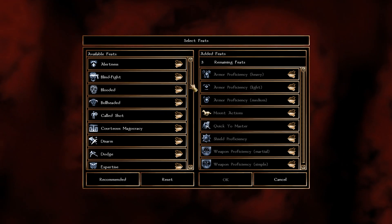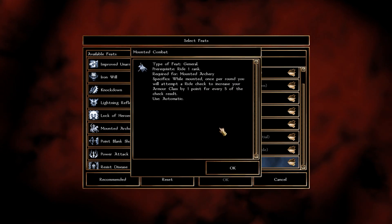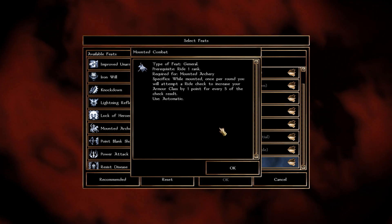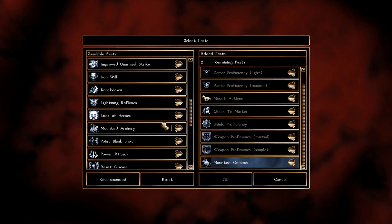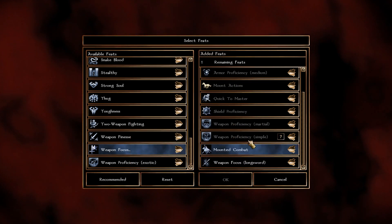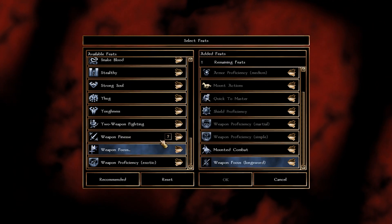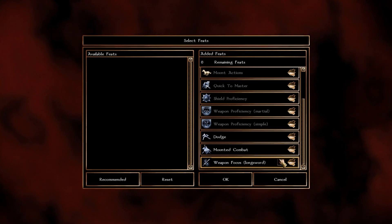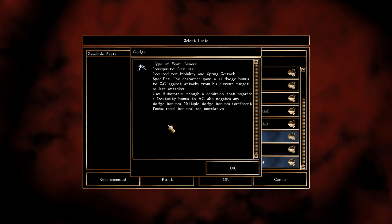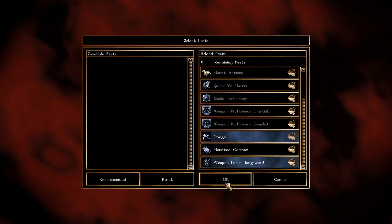For feats, to meet the Purple Dragon Knight prerequisites we need two key ones. First is Mounted Combat, which gives +1 AC when mounted — not ideal but required for the prestige class. Second is Weapon Focus; I chose Longsword as a traditional one-handed weapon. If you're not Human those are the two feats you take and stop there. If you're Human, also take Dodge, which starts the path toward the Weapon Master feat chain.